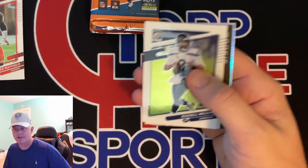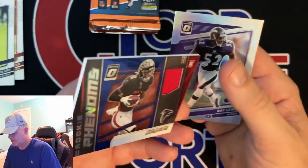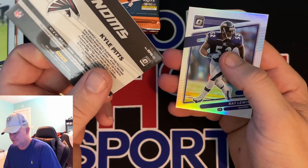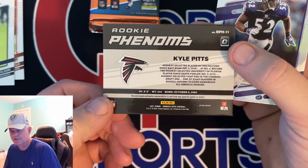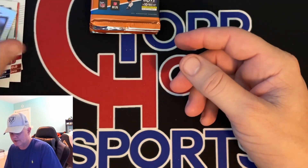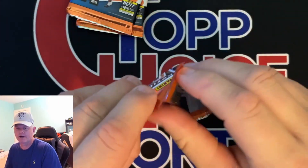We got a thicky — we got a patch in here! Russell Wilson, J.C. Horn rated rookie. We got a rookie patch of Kyle Pitts — Rookie Phenoms. Look on the back here: these aren't numbered, but this enclosed authentic memorabilia is not from any specific game or event. Usually you don't get that with the rookies. And we got a Ray Lewis silver. I've yet to hit a big rated rookie silver — I think the best so far I got was a third-string quarterback, Sam Lillinger.